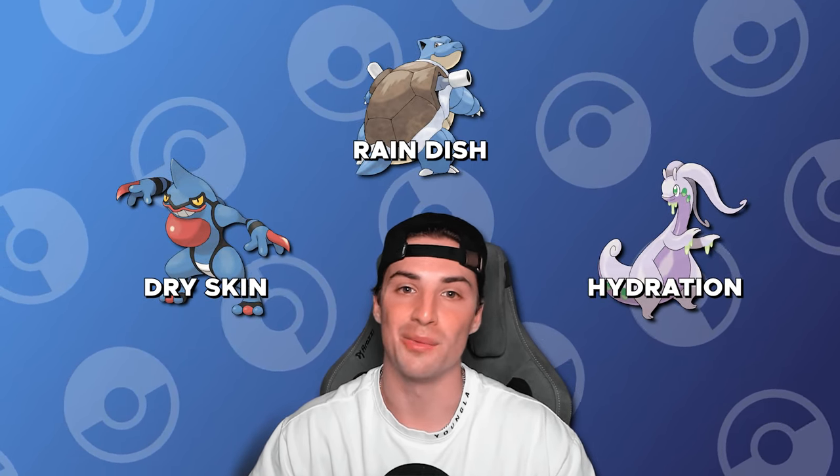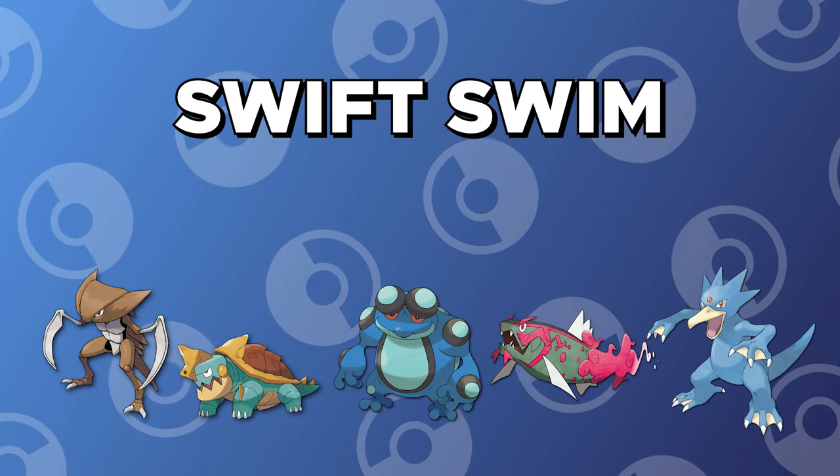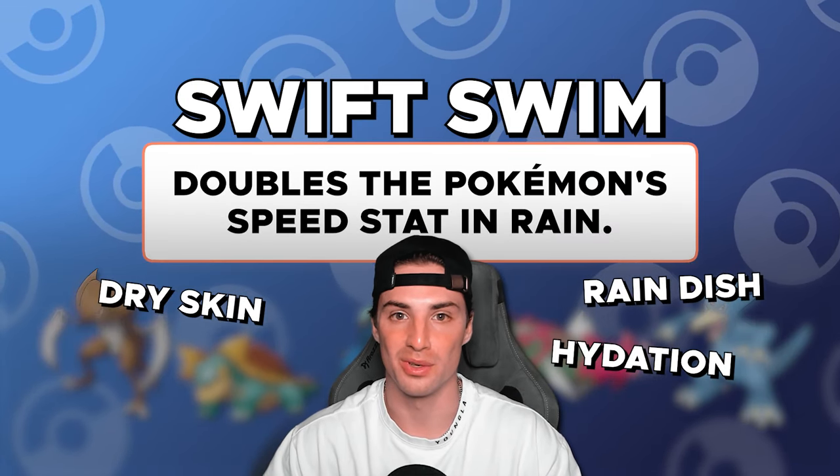When it comes to abilities, rain will activate four. These abilities include Dry Skin, Rain Dish, Hydration, and Swift Swim. Swift Swim is really just a superior rain ability, as it doubles the Pokemon's speed when it's in the rain. None of the other rain abilities even come close to the power of Swift Swim.